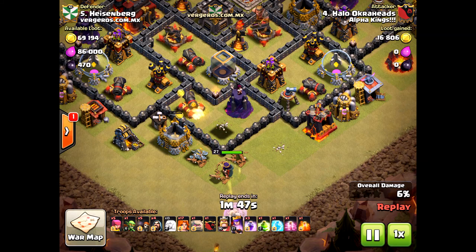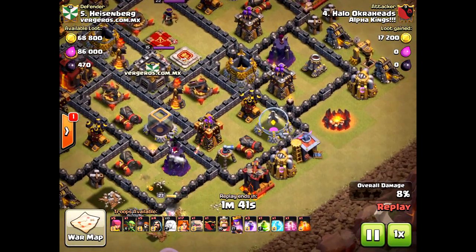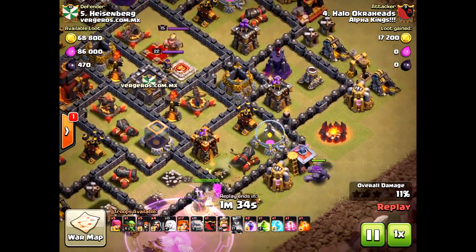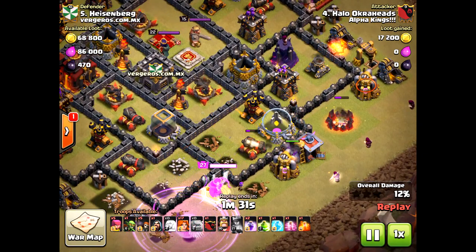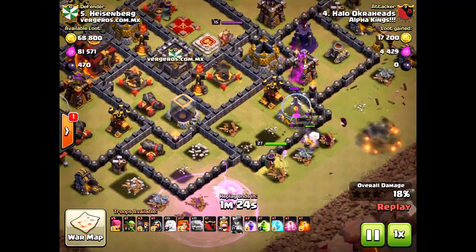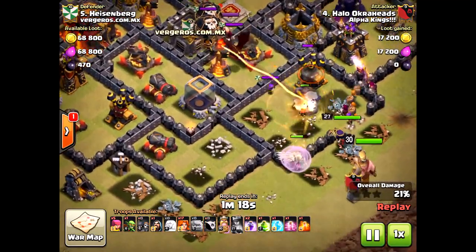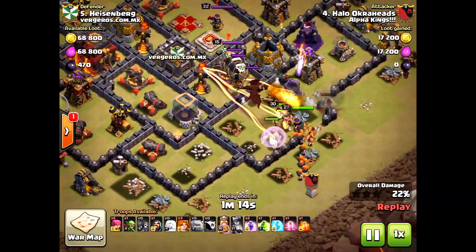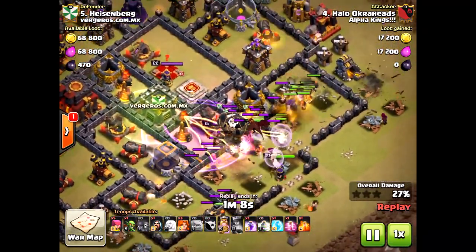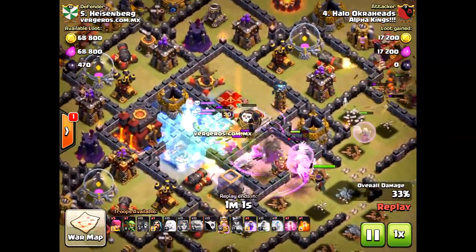I dropped the Golem a little further to the left than I wanted, so the funnel wasn't there. I had to use the Queen's Royal Ability because I didn't drop the rage quickly enough — that was a big mistake. I lost the wizard there when the mortar locked onto it. This is when I made the big mistake: I should have brought the Valkyries more toward the south near the Dark Elixir, but I brought them more toward the east and they drifted outside.